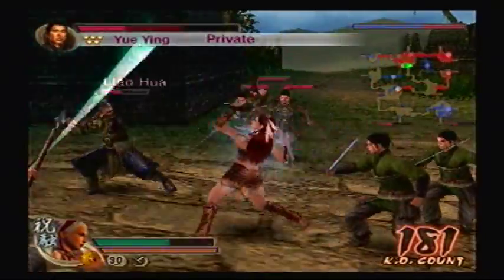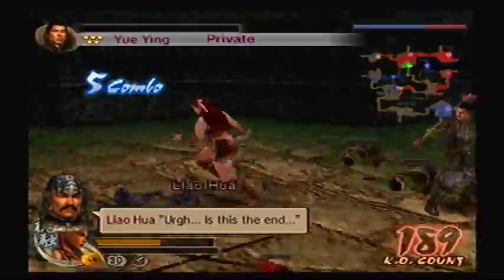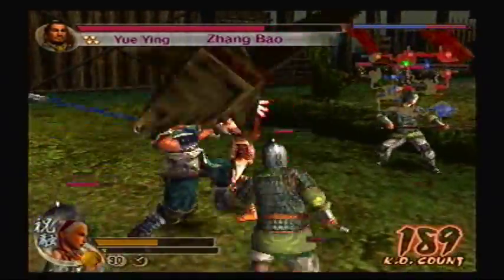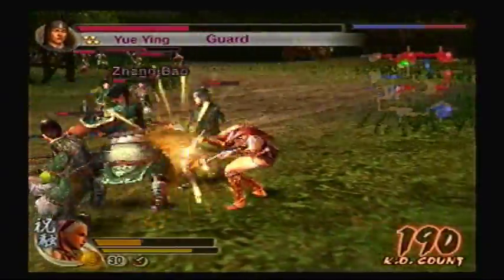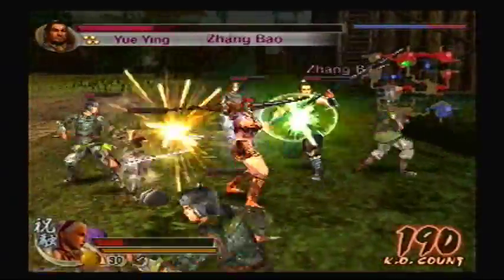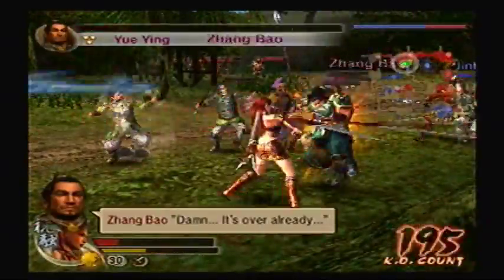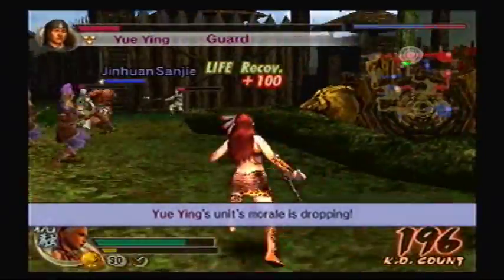Let's deal with Liao Hua. That oughta learn ya! Okay, there's Zhang Bao. G1 Sanjay, you should be alright now. I still don't trust that Juggernaut. I got combo'd, only to be combo'd immediately after that. Come on now. Get that health — beautiful.